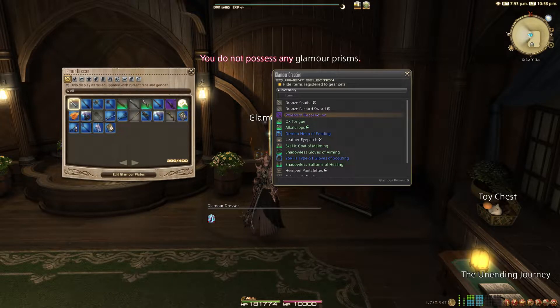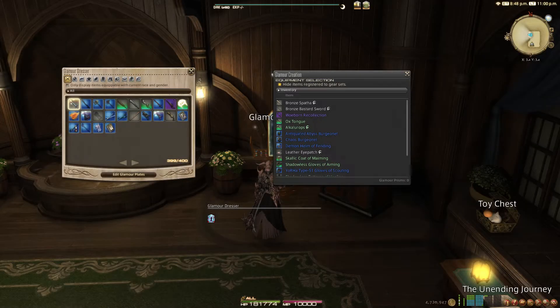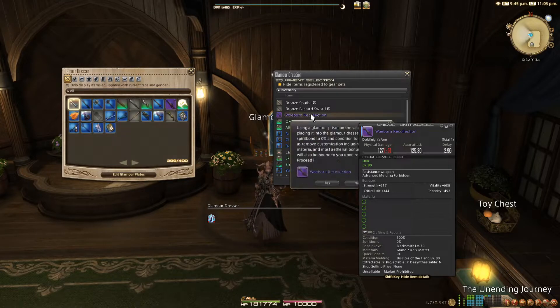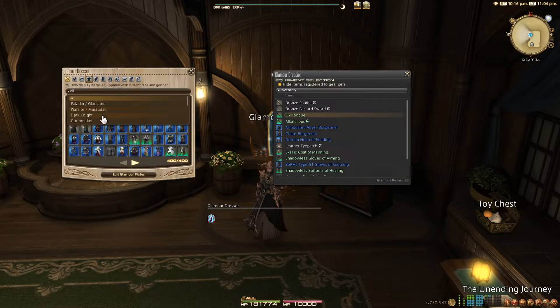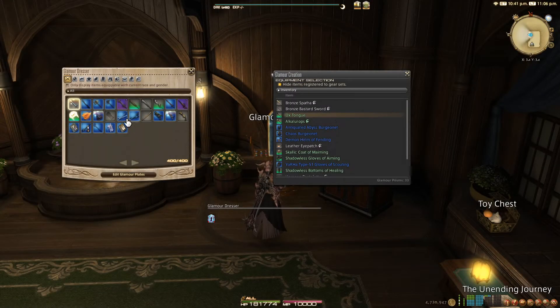To store gear in the glamour dresser, you will need glamour prisms in your inventory — I still get caught with them in my chocobo saddlebag, so it's worth mentioning. When you open it up, you'll see two windows: Glamour Dresser, where you can see what you have stored, and Glamour Creation, where you choose what you want to store. You can also see how many prisms you have at the bottom right of your glamour creation window. To add gear to the dresser, simply click on it and select yes. You can see tabs in the glamour dresser to view what you have stored by type, and you can also filter the gear to those only wearable by a certain job. If you run out of room, you can right-click and remove gear you aren't using, and store it with a retainer or elsewhere to make space.